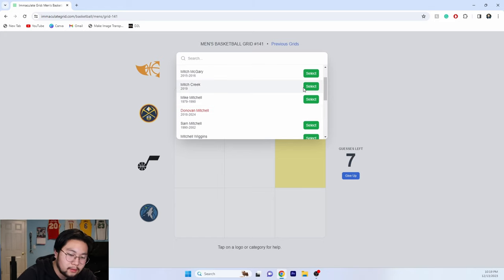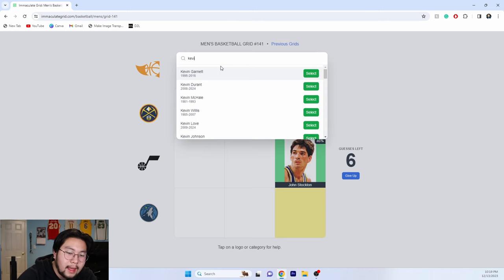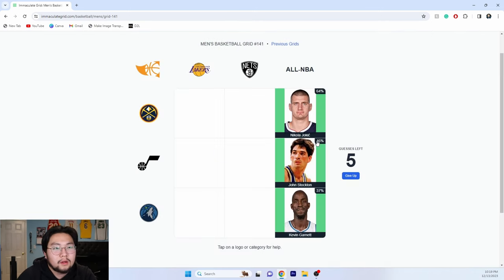We can do John Stockton for the Jazz, right? That's easy. Timberwolves — we can do Kevin Garnett. Kevin Garnett has to have made All-NBA, right? Yeah, he made it.